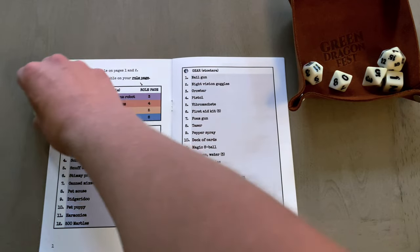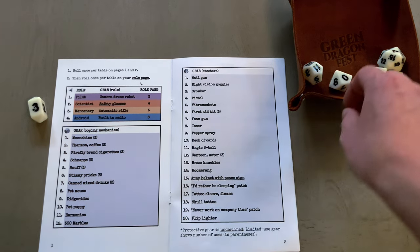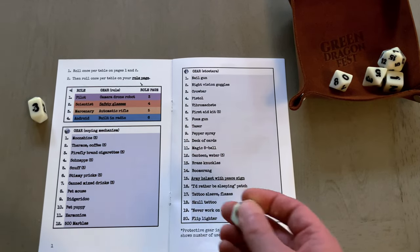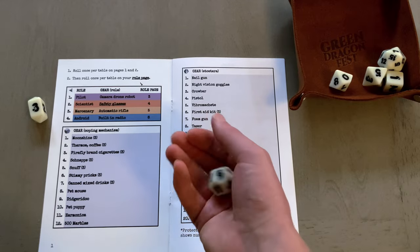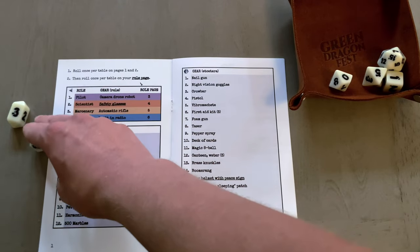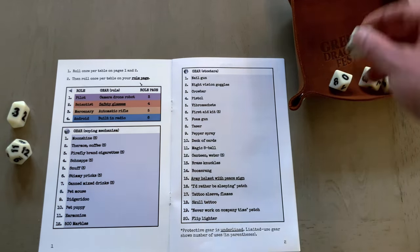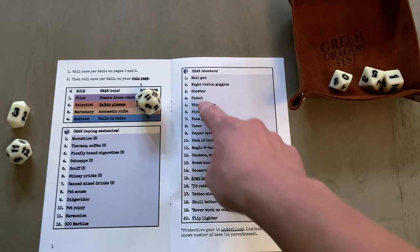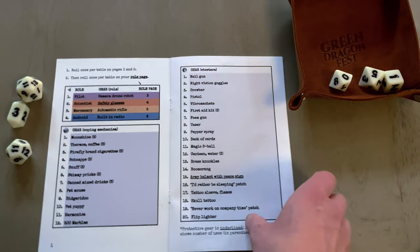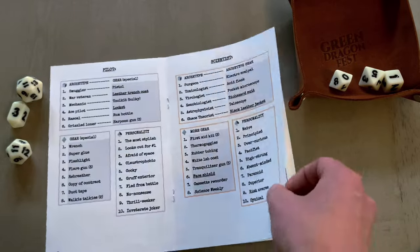We'll start with a D4. Our character is going to be a mercenary, and their mercenary gear is an automatic rifle. Next is a D12, which is their coping mechanism — because I have a bleak kind of idea of what our future is going to look like. This is a grungy, CRT, tube TV kind of 1980s sci-fi. So the mercenary needs to cope with a harmonica. He's playing Blues Traveler up in space. And he's got also some more gear — number 11 is a magic eight ball. I'm in love with this character already — an AR-toting mercenary with a magic eight ball.